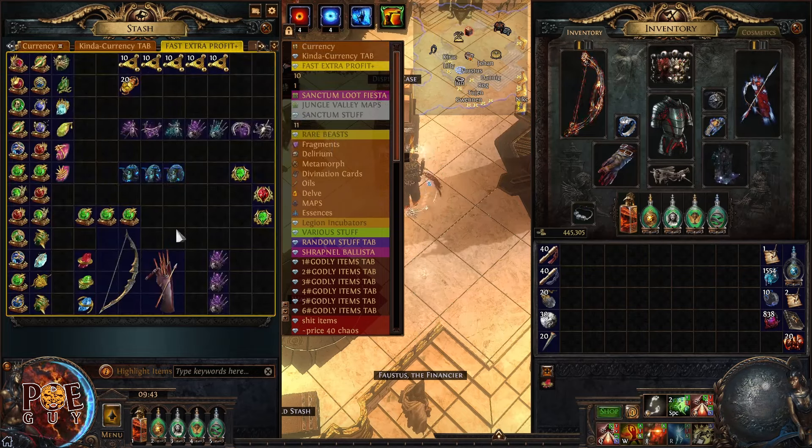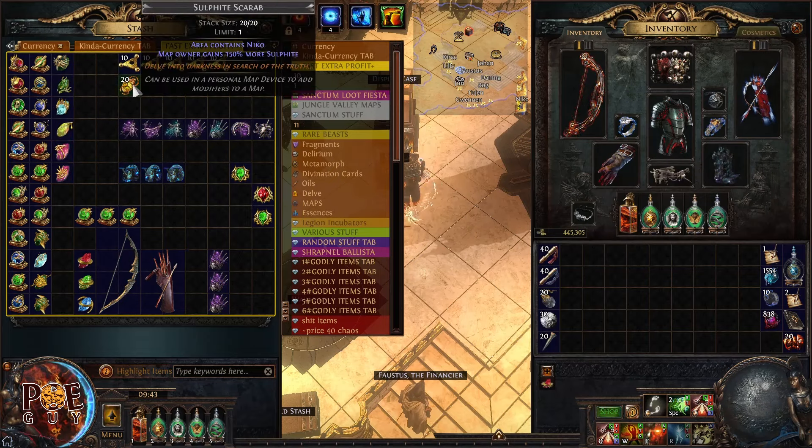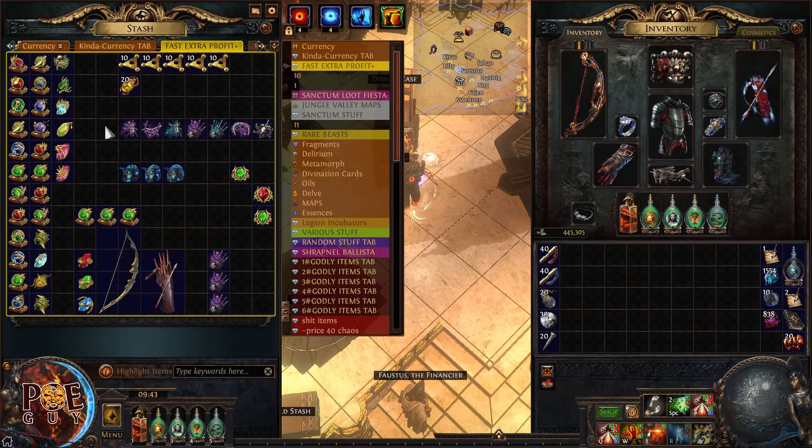So we're gonna talk about gem leveling in offhand with a twist. I'm gonna talk about labyrinth trials, Niko in maps that will give you sulfite that we can convert into devices. And here is an honorable mention. So let's get going.